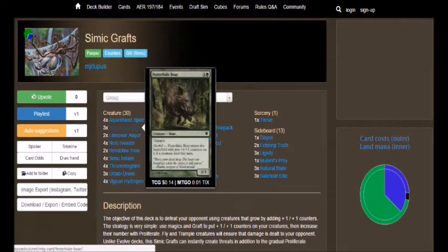We have 3 Festerhide Boar, which is a 4-cost 3/3 with Trample and Morbid — when it enters the battlefield, it gets two +1/+1 counters on it if a creature died this turn. This is good: if you have instants to kill off a creature, you bring this guy out and he comes out as a 5/5 for 4 with Trample. Trample does what you Yu-Gi-Oh players call piercing damage, so yeah, he's really good.